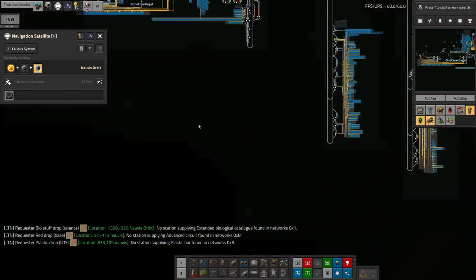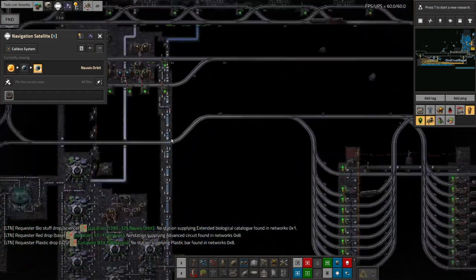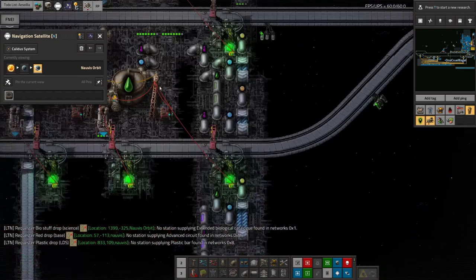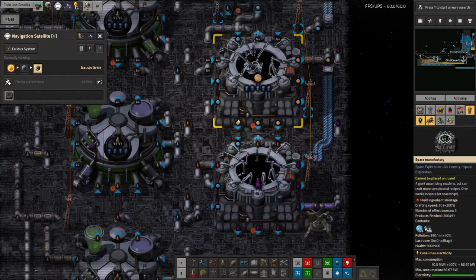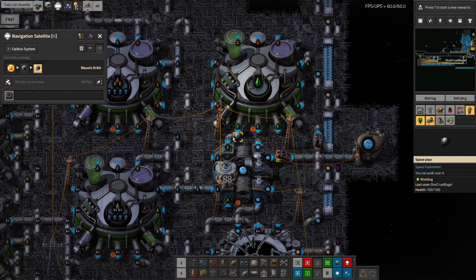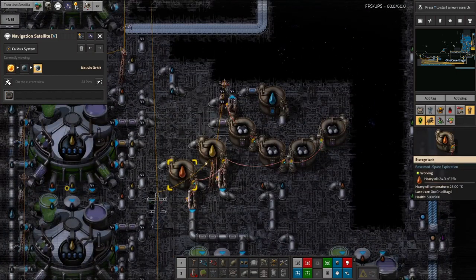Let's have a quick look and see what's going on and why there's a problem with that. Chemical gel is made over here and we've got some empty tanks — a train hasn't just been. So we're not producing chemical gel as fast as I would like; presumably there's been some sort of backup. Petroleum gas is okay, but it's thermal water that we're short of because we're short of lube, and that is because we're short of heavy oil up here.